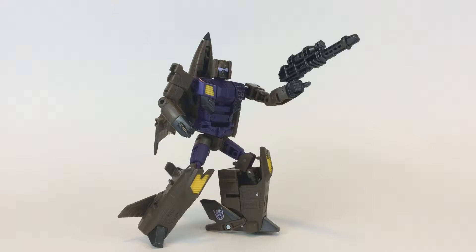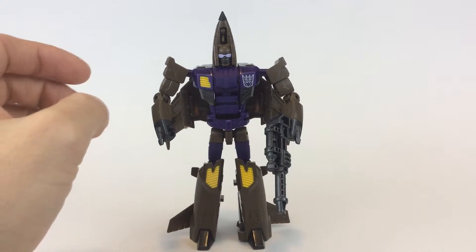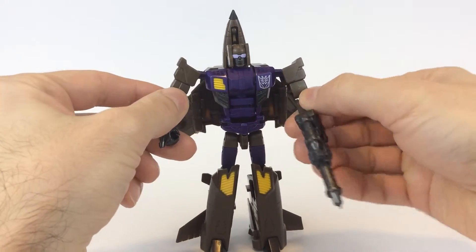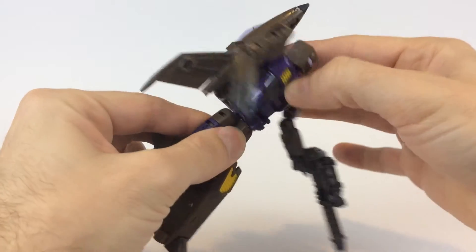I'm going to adjust him here a little bit and go over some detail. Here we have him standing, nice and profiled from the front. I've got the wings on the back splayed out so you can see those. The poseability really comes into play — the arms move up and down with nice socket joints, even the limbs here move, and the waist movement is really good too.